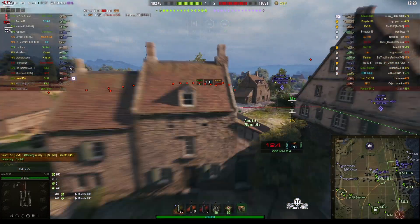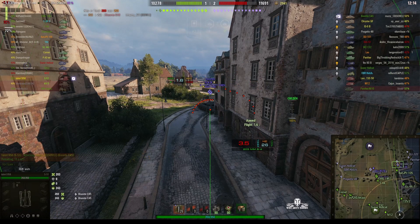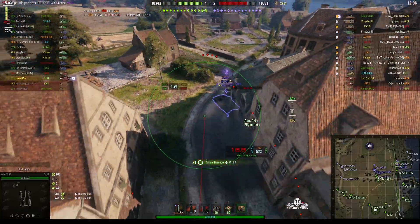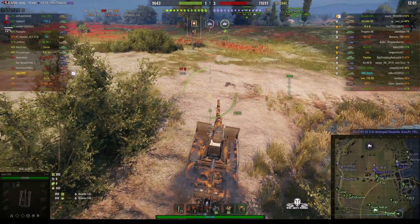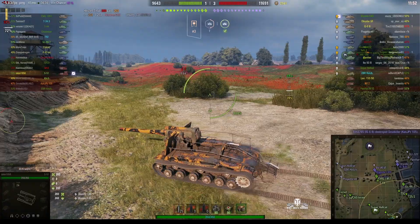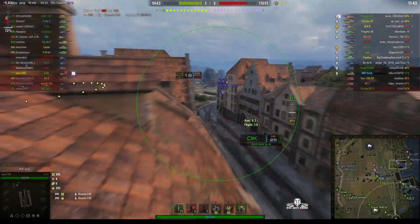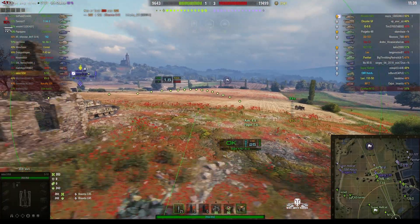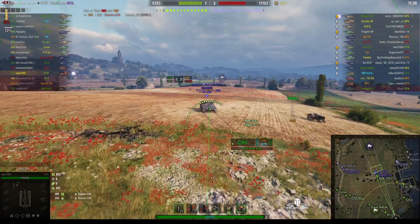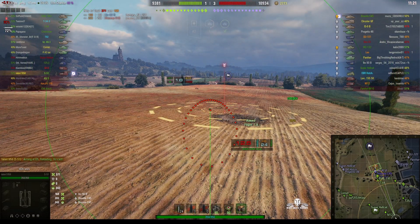Looking towards the town we've got an IS-6B and a Chrysler GF. The standard reload for this arty is 23.97 seconds with this gun; Talon's managed to get it down to 19.64. He's using premium consumables — it speeds up the reload and helps with the aim, giving better performance overall. I definitely recommend any person playing an artillery piece to use premium consumables because it makes a huge difference. I wouldn't recommend it for the lower tier arty — tier 2, tier 3, tier 4 — but definitely use it for tier 5 and above.